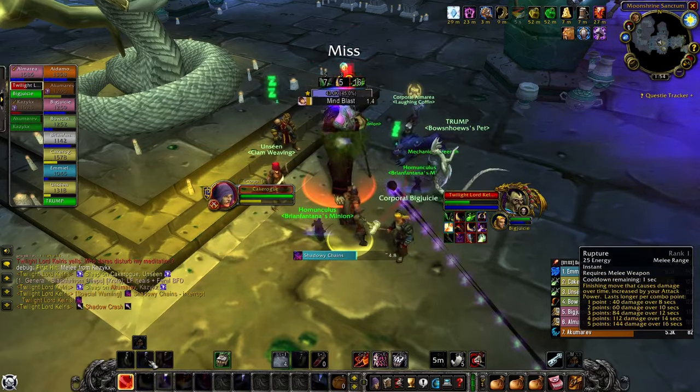Always keep Slice and Dice active on the target. To reiterate: Garrote → Saber Slash → Slice and Dice (16-17 seconds with Improved Slice and Dice) → Saber Slash × 2 (three stacks on the enemy) → Sinister Strike. Sinister Strike is woven in here because it does slightly more damage than Saber Slash when Saber Slash is already at three stacks.